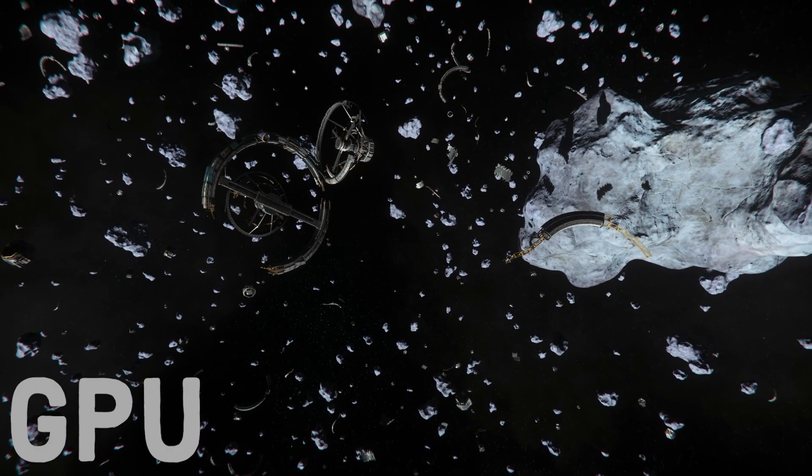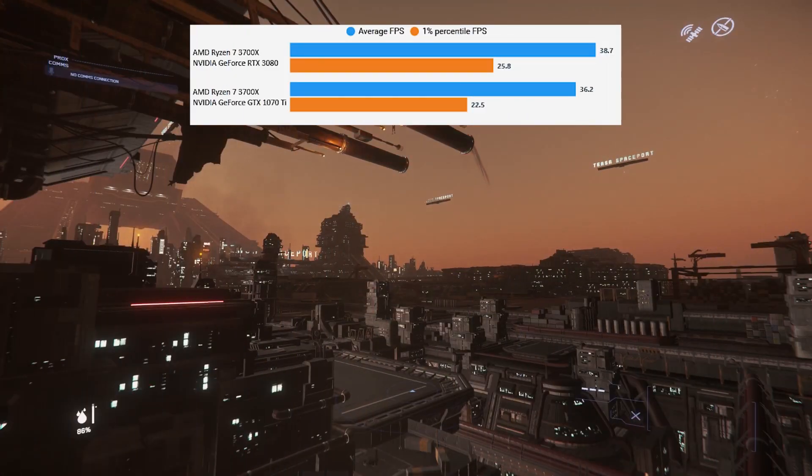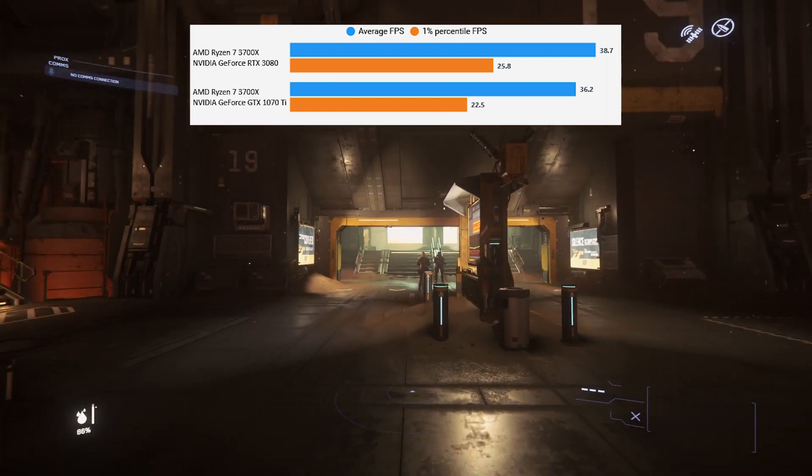Next up, GPUs. GPUs are pretty tricky because the game is so bottlenecked by the CPU that even with the fastest CPU out there — the 5900X that I've got — you really just don't utilize something like a 3080, which is what I've got. In my testing, I found there are some areas of the game where you see no improvement between a 1070 Ti and a 3080, when in theory the 3080 should be twice as fast.